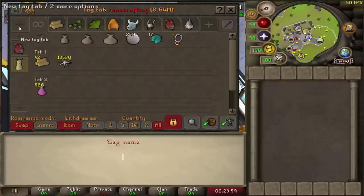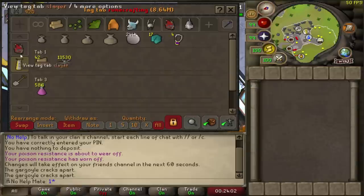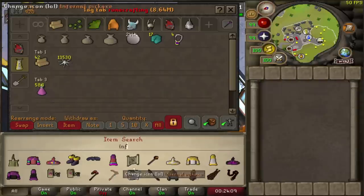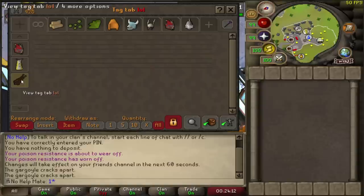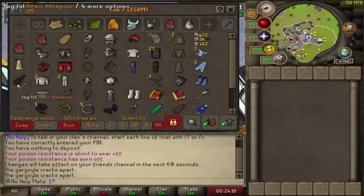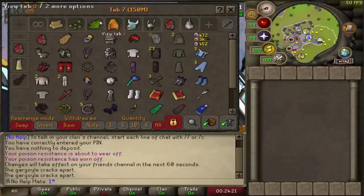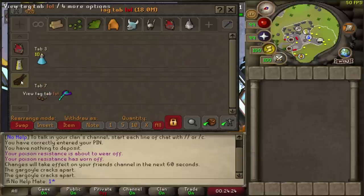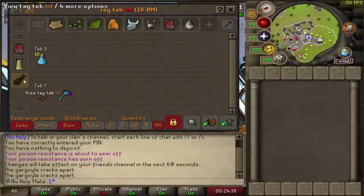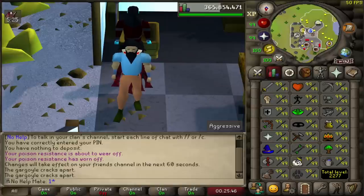To create a new tag, you give it a name, then change the icon to whatever you want — for example, an inferno cape. You can drag any item into it, like a blowpipe or some rings. Then you go to the tab and add ranging potions, and now everything is nicely sorted. It will also show you which tab an item is from. You can use boss head icons for tabs as well — it makes it so much easier to gear up. You can make tabs for farming, herblore, whatever you want.